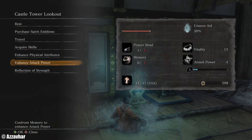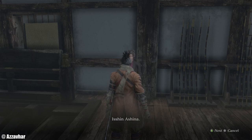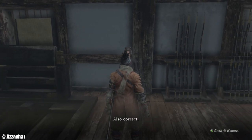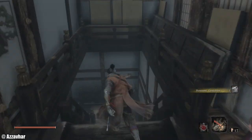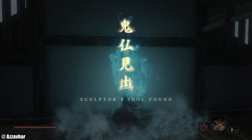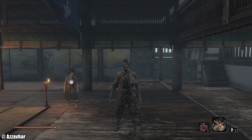Grab the idol. You can also use the memory we just got from the fight to increase attack power, so make sure to do that. Emma reveals that she serves Ishin Ashina. We find out that the message we got in the well at the start of the game was from Emma as well — she dropped the letter into the well. She's a doctor serving Ishin Ashina. Make sure to grab this idol here so we have that teleport point. I think for this particular episode we shall wrap up here — hopefully you enjoyed the video, remember to like, subscribe and drop a comment, thank you very much for watching and I'll see you in the next one.